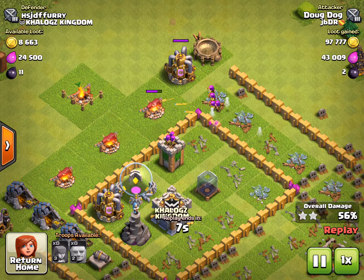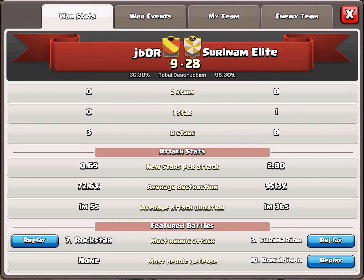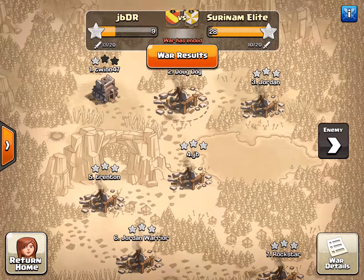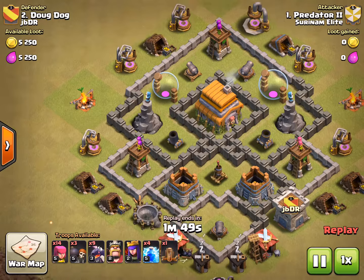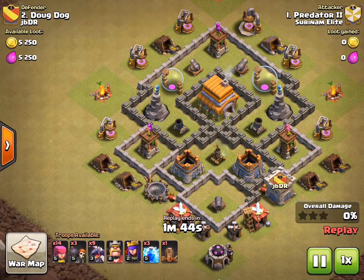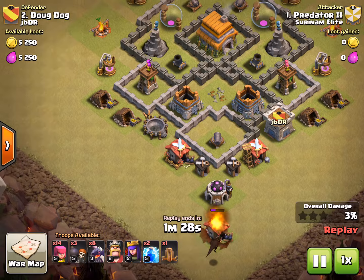In our last clan war - how about I show you my base defending against them attacking me. Someone at town hall 9 attacked a town hall 6, so this is pretty unfair. He used the queen at level two, barbarian king at level eight, and dragons - but his dragons can't take out that one level one air defense. He had to waste two lightning spells - pretty bad.